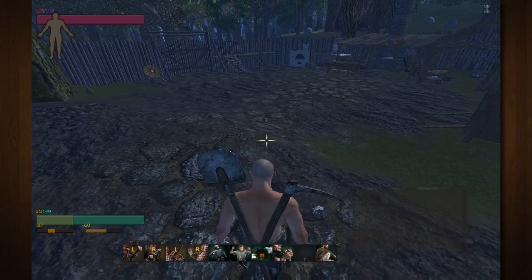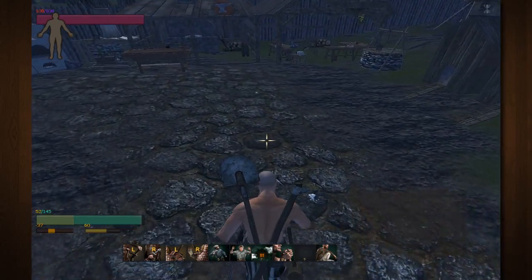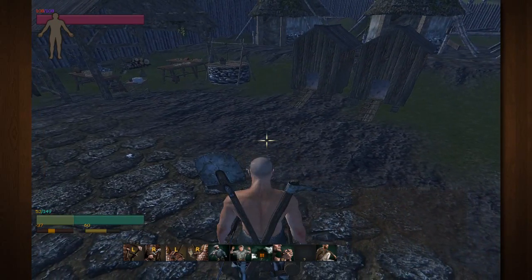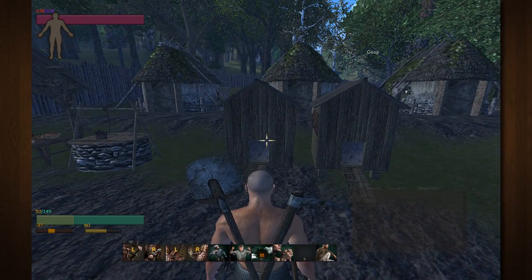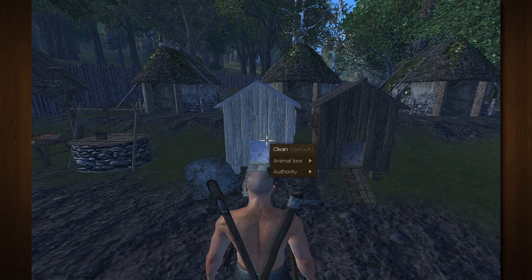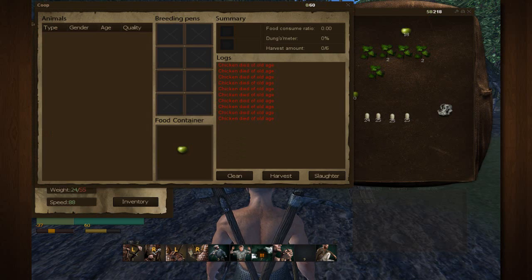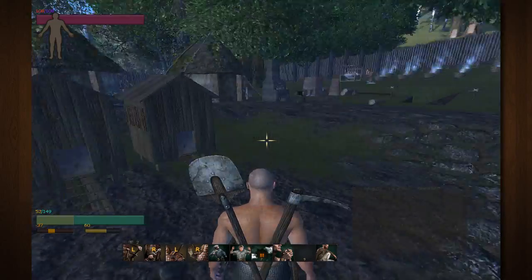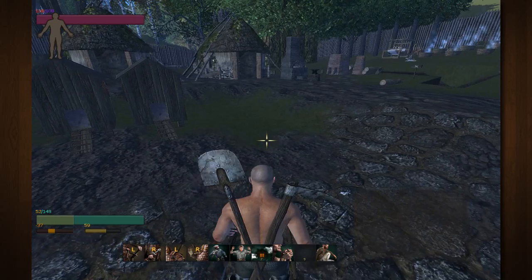We're back at the base and now we have our silkworm cocoons. We need to extract the filaments, but before we do that we need to make sure that we have procuration unlocked. To unlock procuration, you need a coop — fill it full of animals, put some food in it, and wait until the dung meter hits above 20%. Clean it, and that will level up your animal lore, which will unlock procuration.